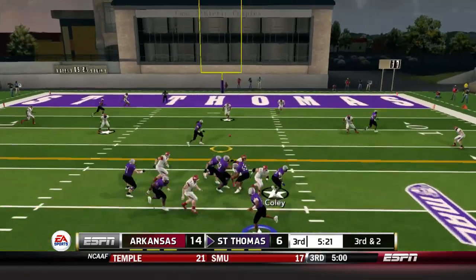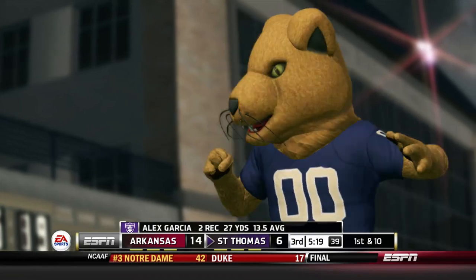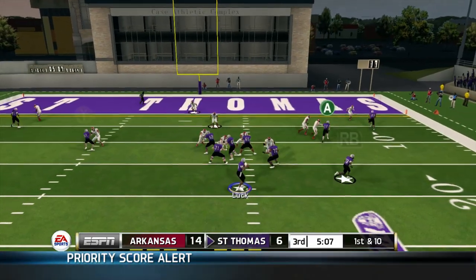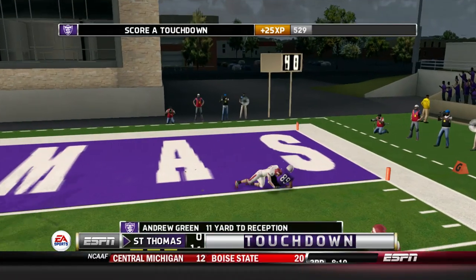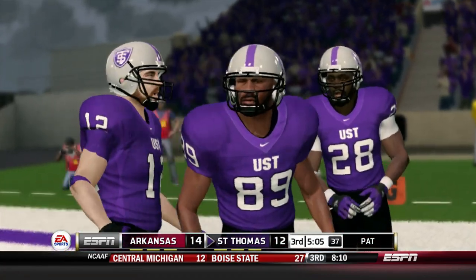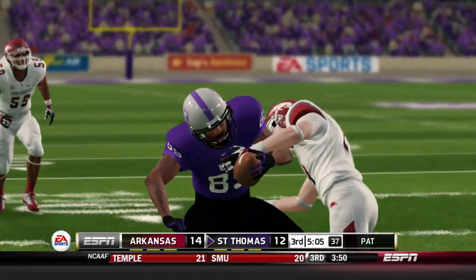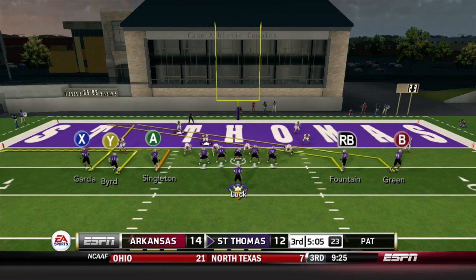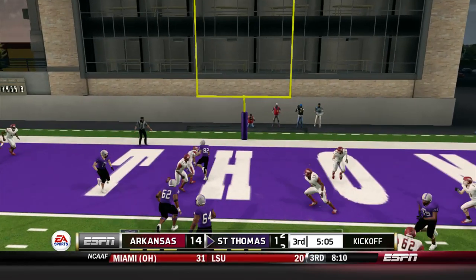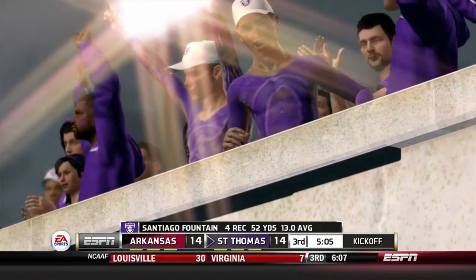These drops are killing us, but we keep moving forward. Third and two — we throw over the middle and find Alex Garcia who takes a shot but hangs on. When he gets a look, he makes the completion. Andrew Green makes a catch on his curl route and gets into the end zone! We're only a two-point conversion away from tying it at 14. Kyle Luck throws over the middle to Santiago Found for the two-point conversion — this thing is all tied up at 14!